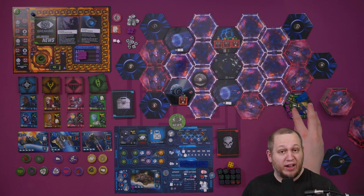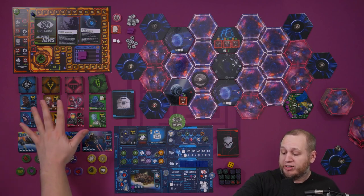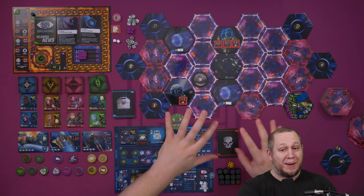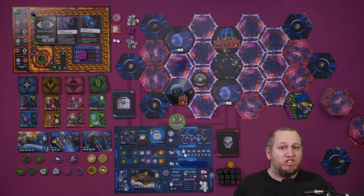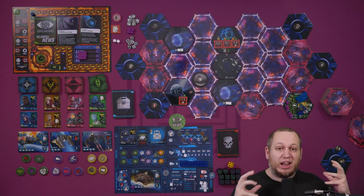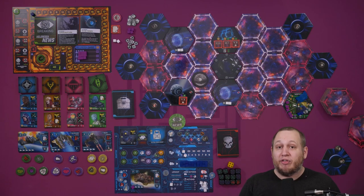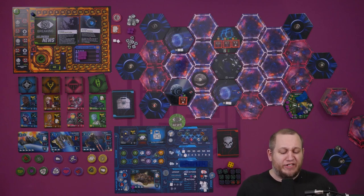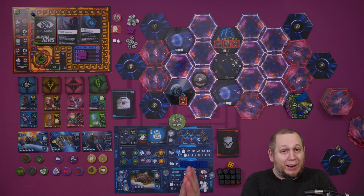We've now talked about dominating planets and purchasing upgrades. Finally, I want to talk about combat because it's a very big part of this game. You can choose to avoid it completely or go all in on fighting, depending on whether you prefer the pick-up-and-deliver side or the fighting side. There are three different sides to combat: the first is the encounter cards, the second is player versus player combat, and the third is planetary defenses.